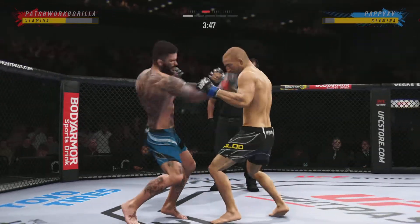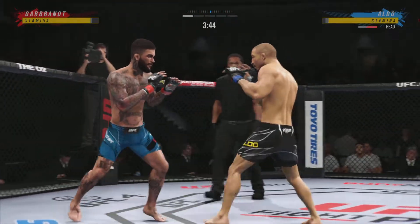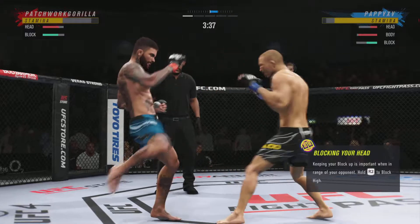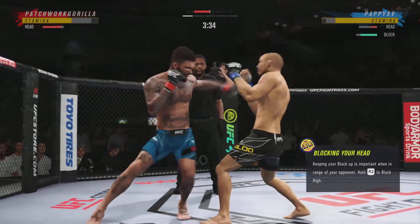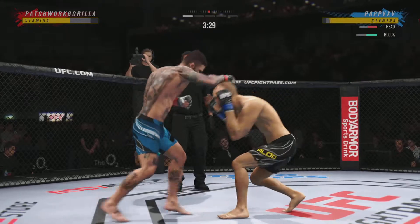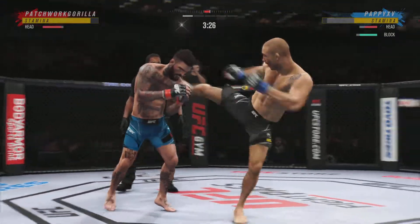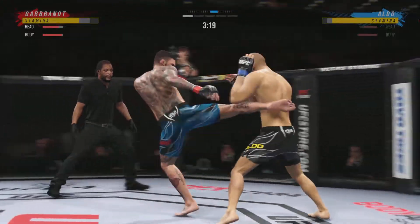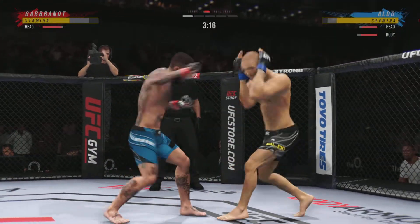Nice knee to the midsection there. Continues to mix it up, going to the head, mixing in some body shots. Aldo gets caught with that punch — got to shore up the defense here. Head kick lands, well placed with the kick. Nice knee to the body by Garbrandt.